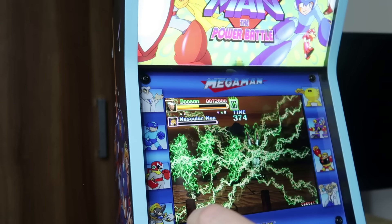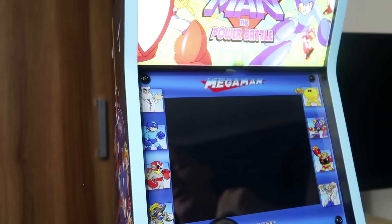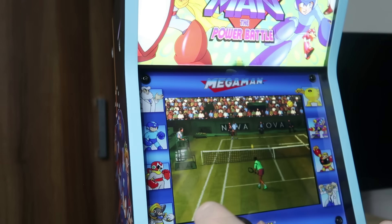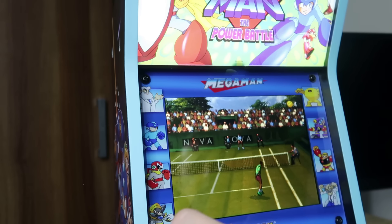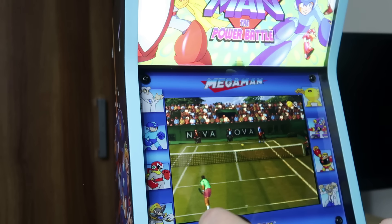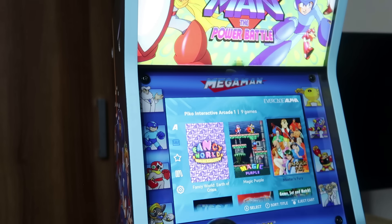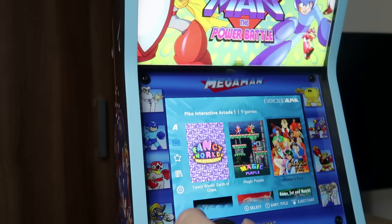Ultimate Tennis is a very basic tennis game but arguably the best tennis game we have on an arcade cart and it's good fun — it's a bit tricky to figure out where the ball is going, but still great. It might not feel quite as good on the D-pad as on the joystick. Pico Arcade 1: definitely recommend it — great selection of games with lots of different variety. Some toughies in there, but 100% recommend you seek it out and get it for your Alpha.